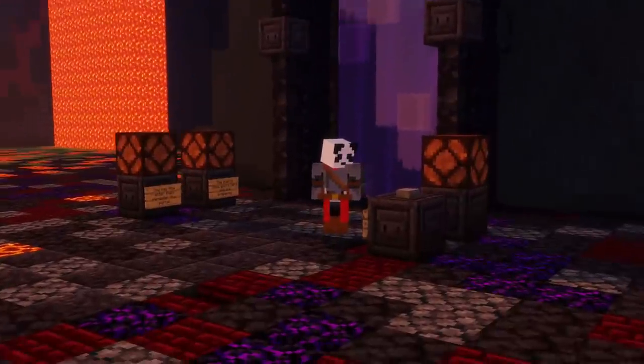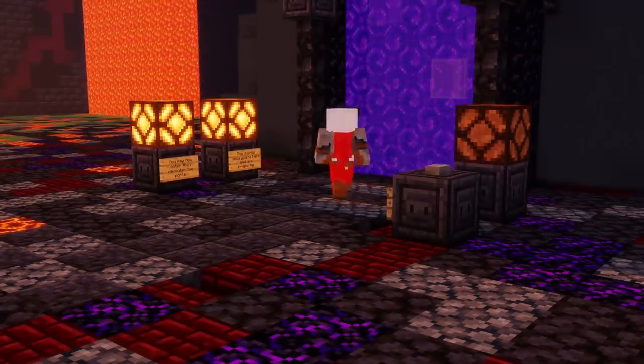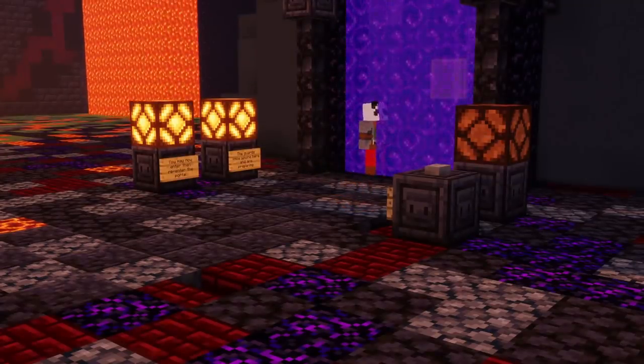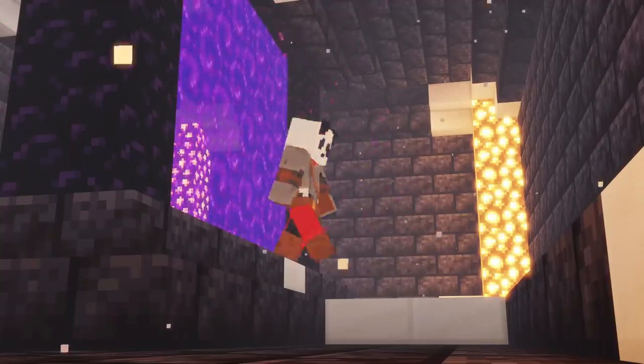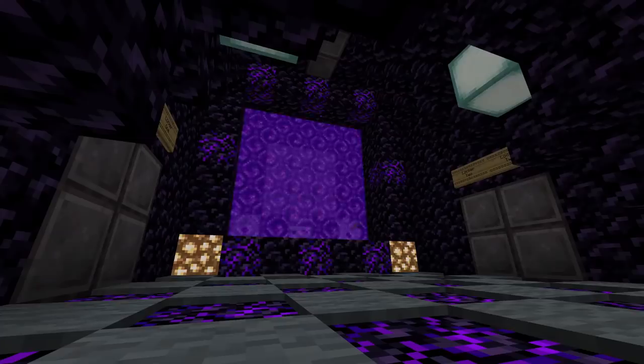I ring the bell and wait for the two confirmation lights to turn on. After that, I can walk into the portal located inside of the reaper's sword. Once I'm in the nether, I will have to go through the same portal again, but this time I will land on the inside of the prison.